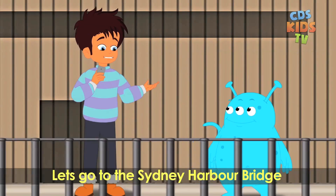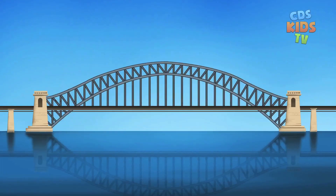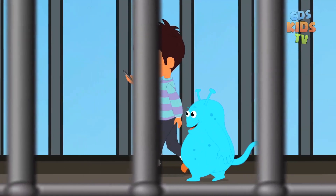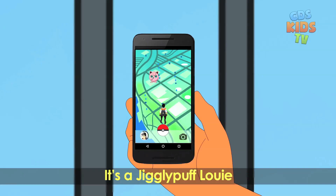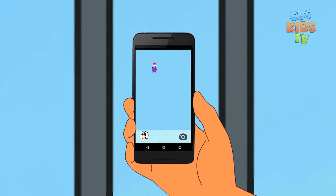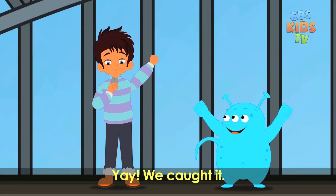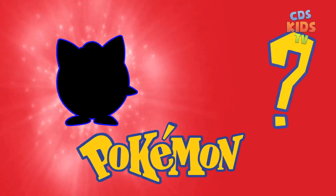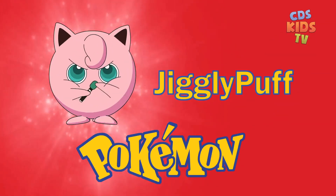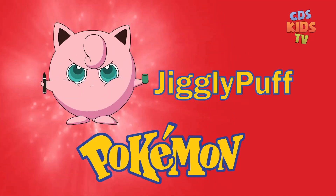Let's go to the Sydney Harbour Bridge. It's a Jigglypuff, Louie — let's catch it. Yay, got it! Which Pokémon is this? Jigglypuff. It's competitive, has a cute charm and a friend guard.